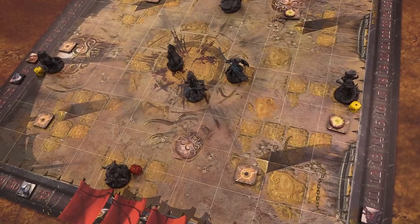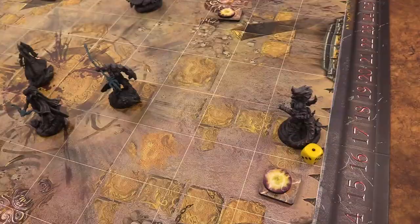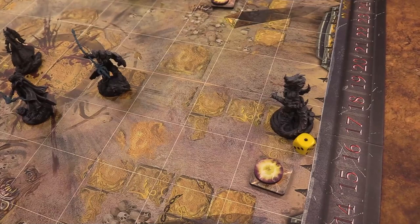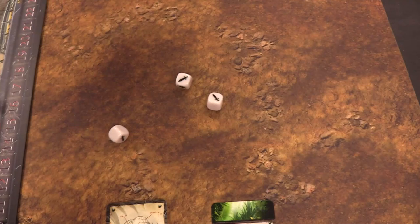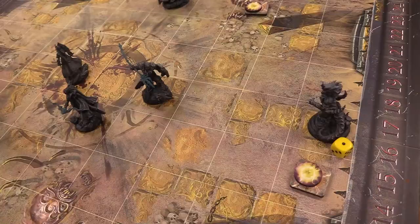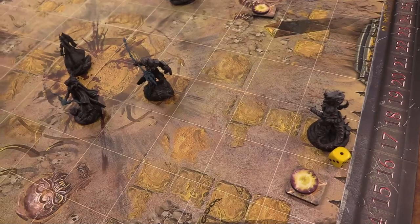Now the dragons activate. Aurelian Dragon one activates with a Breath Attack targeting the nearest enemy, which is Torvar. Careful Advance 3 means it doesn't move — it'll sit at range three and attack. Three base magical damage plus two from the attack roll equals five magical damage. Currently in defensive stance, Torvar puts his shield up and only takes reduced damage — minus two because he has only one magical defense normally — bringing Torvar down to 22 health.